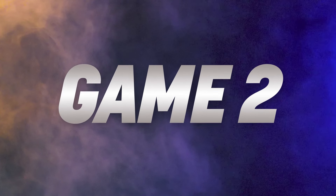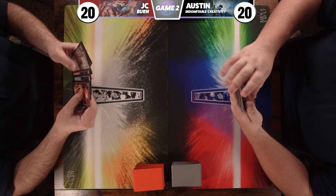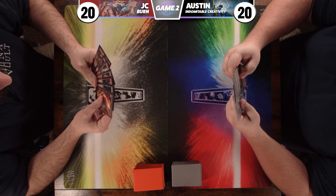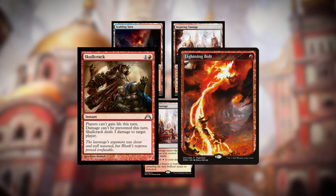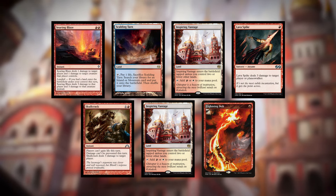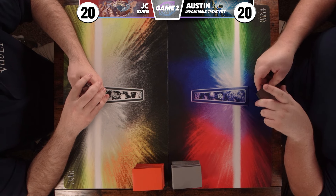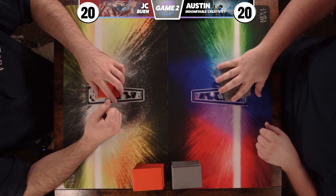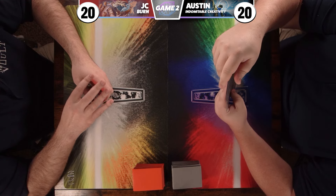Let's get into game two. I'm going first this time. I'd rather not keep a six-land hand — I'm going to mulligan. This is a very spell-heavy hand with three lands: a Scalding Tarn and two Inspiring Vantage. I've got a Skullcrack, a Lightning Bolt, a Searing Blaze, and a Lava Spike. Even without a creature on turn one, I'll just start hitting Austin in the face.